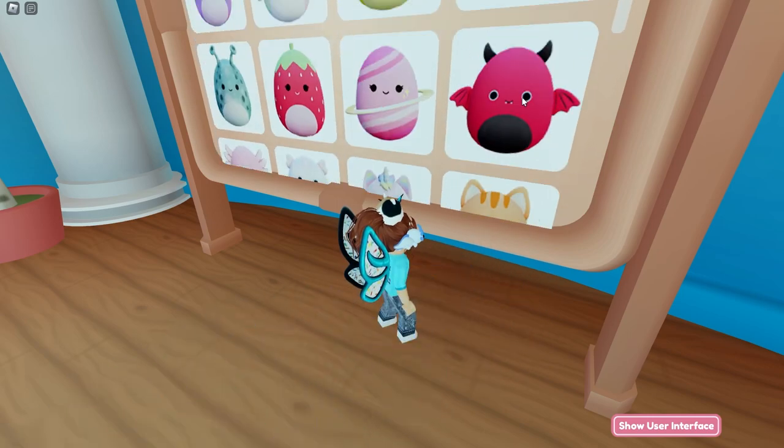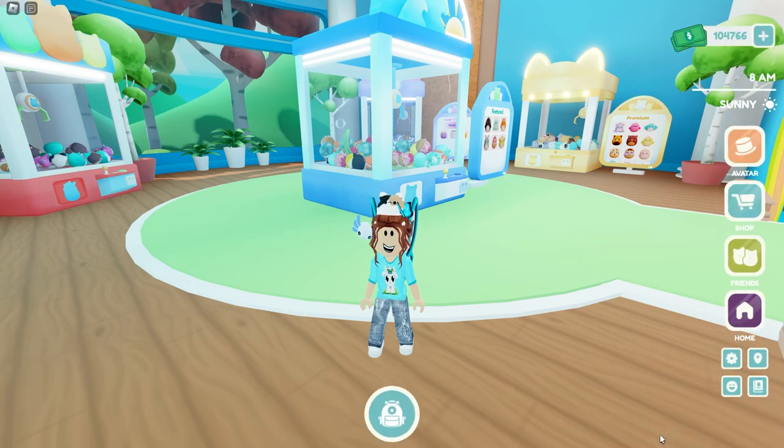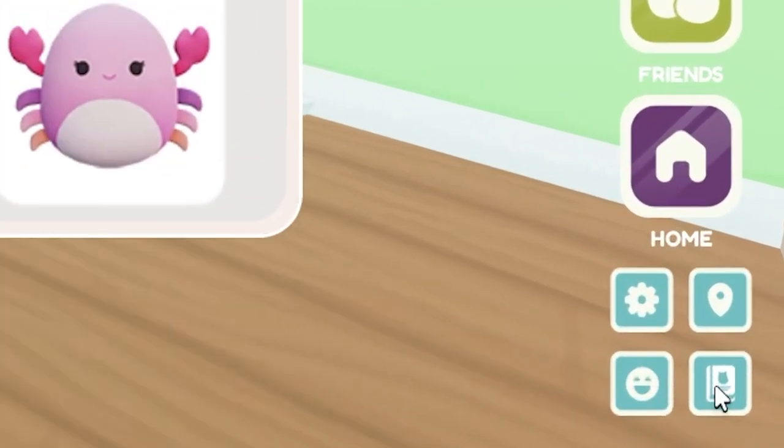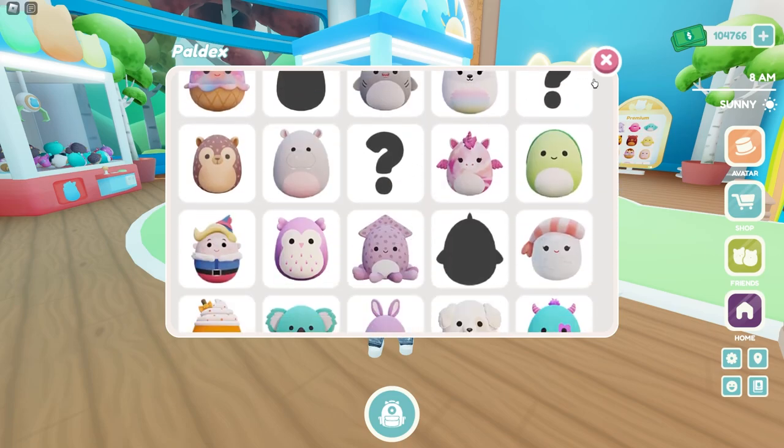The only way you can scroll through it is if you're really close to it. Oh my goodness, that hurts me. Okay, if you really need to see what's on that board, just click this little book over here on the right-hand side. You can scroll through it, no problem.